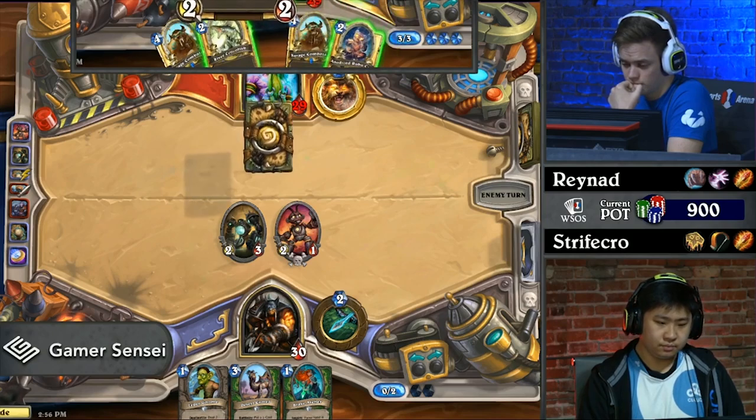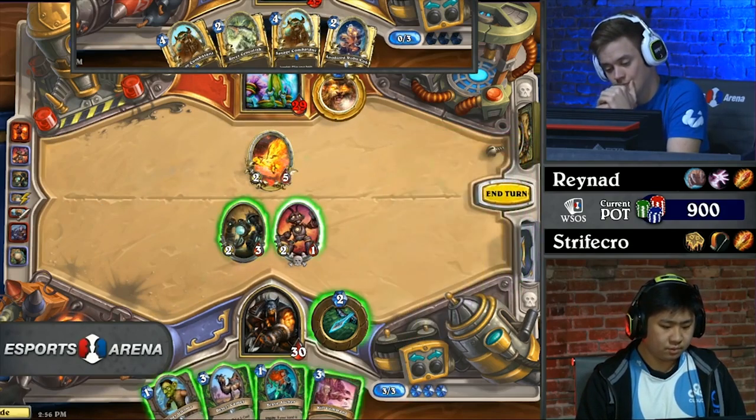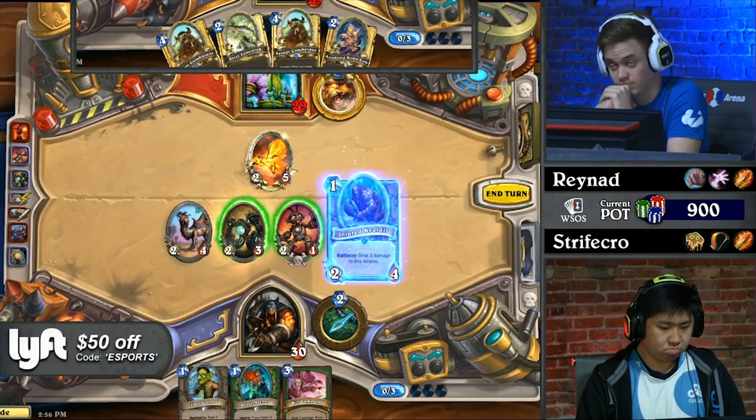Raynaud is also playing around possible Glaive Zooka to follow it up. There's a reason why you coin out on turn two if you don't have turn one plays. Desert Camel always carries a risk of your opponent getting a one-drop in it.